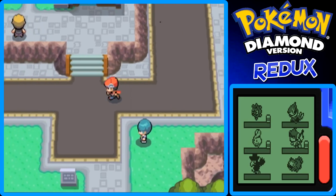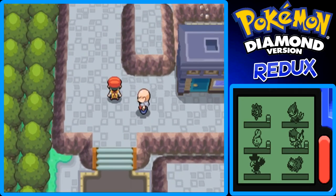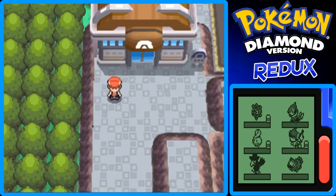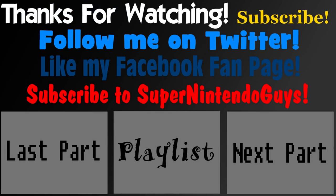That's all I want to do in Veilstone City, except I haven't taken on the gym yet — we'll do that in the next part. This has been my Pokemon Diamond Redo Walkthrough Guide. Next part, we'll take on the Veilstone City Gym, which is a fighting-type gym — keep that in mind. This has been GiantGrotal. Thank you and goodbye — I hope to see you guys in the next part.